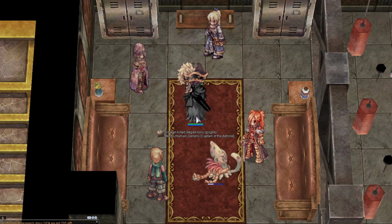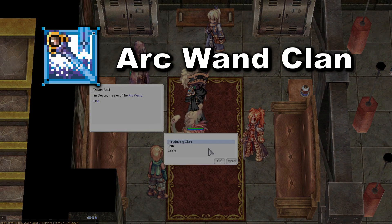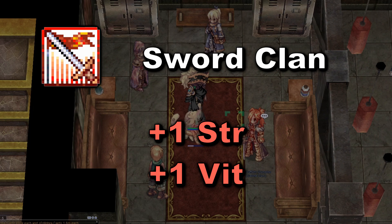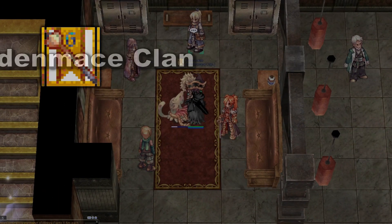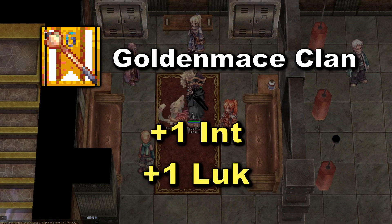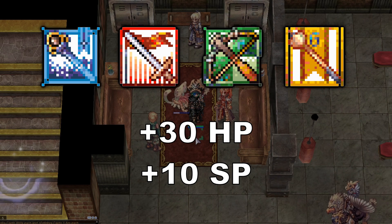There are 4 different clans, all of them giving different stat bonuses. The Arc Wand Clan gives plus 1 Int and plus 1 Dex. The Sword Clan gives plus 1 Strength and plus 1 Vit. The Crossbow Clan gives plus 1 Dex and plus 1 Agility. The Golden Mace Clan gives plus 1 Int and plus 1 Luck. And all clans give 30 flat HP as well as 10 flat SP.